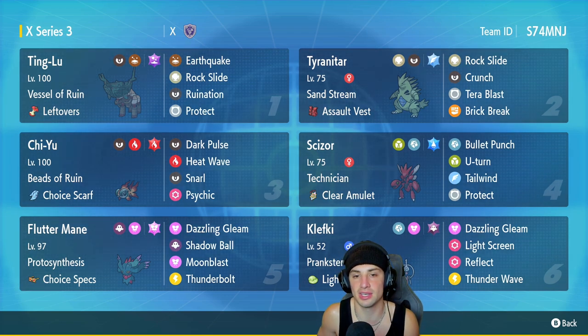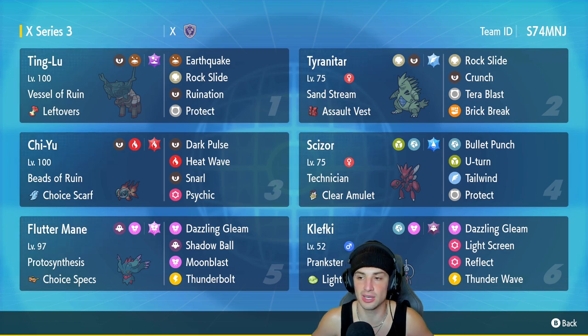We got Tyranitar for our second Pokemon — great bulky Pokemon with Assault Vest, very good at weather control. It's got Sand Stream, Assault Vest, Rock Slide, Crunch, Tera Blast which will switch to Flying, and Brick Break for its final move. We got Chien-Pao in our third slot with the Choice Scarf — everybody knows Chien-Pao with Choice Scarf is very strong because it can outspeed most Pokemon and get off a crazy amount of damage. It has Dark Pulse, Heat Wave, Snarl, and Psychic.